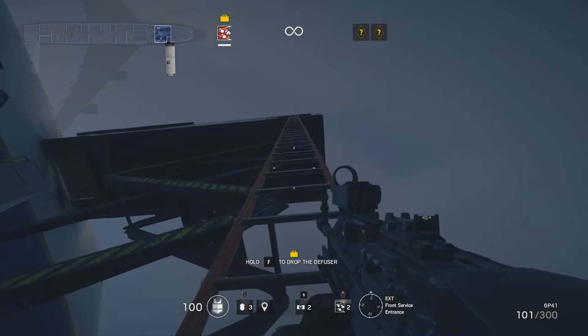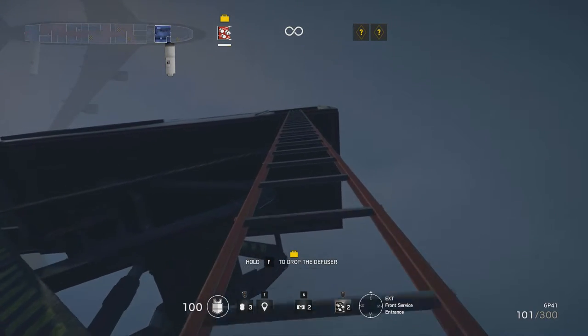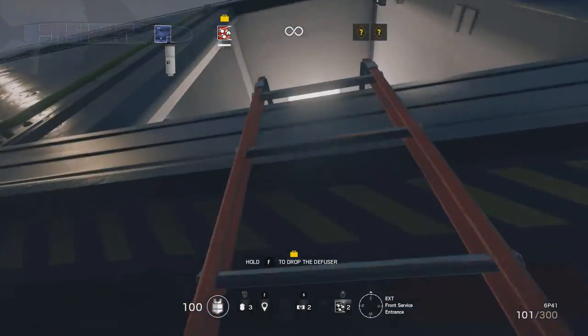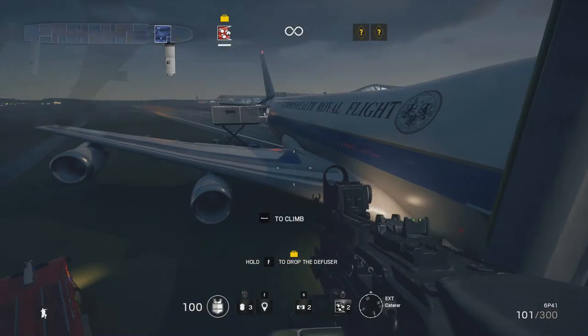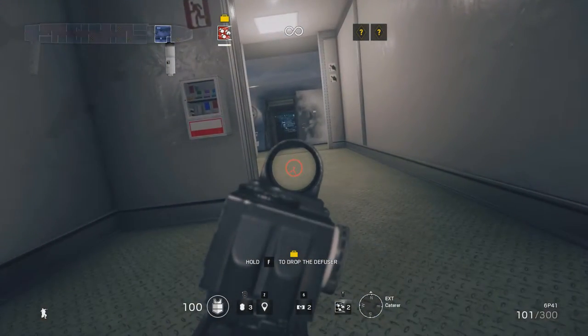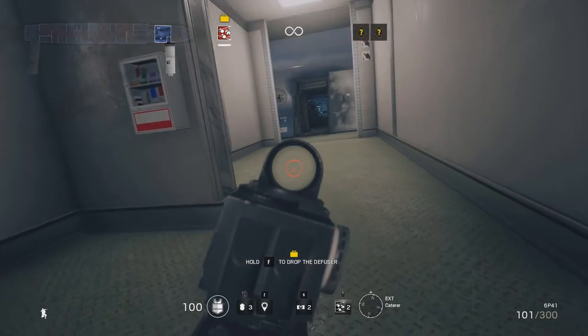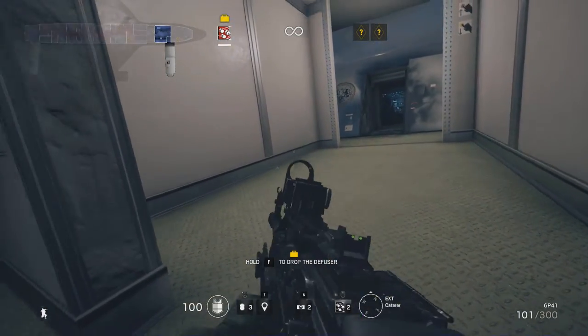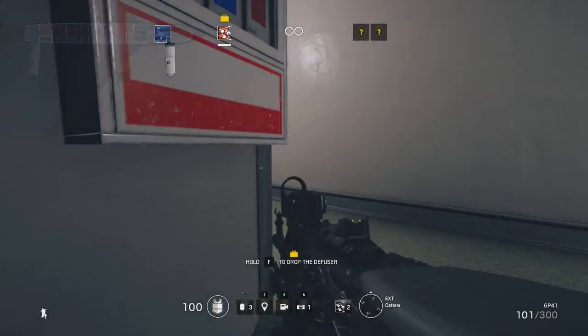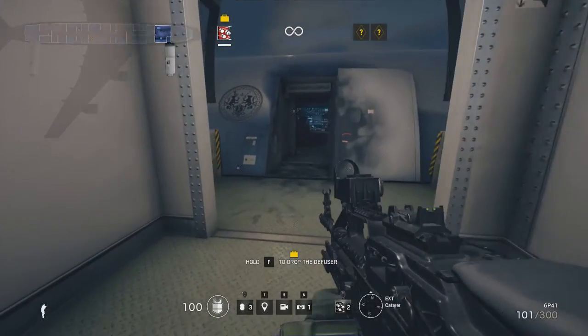This is the external approach from the front service entrance area which is in the south east of the map. Since we're getting up to the third floor straight away it's quite a long climb which will take you into this caterer. Here you have a small solid wall for cover before you approach the door heading on into the radio room. If you do run into any opposition here just duck back behind this wall and you should be fairly safe unless they have explosives.